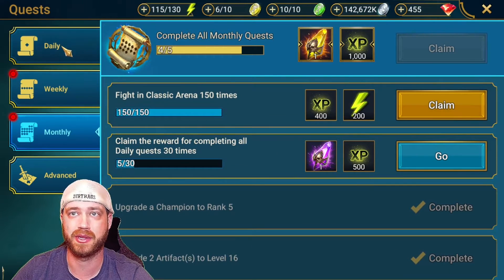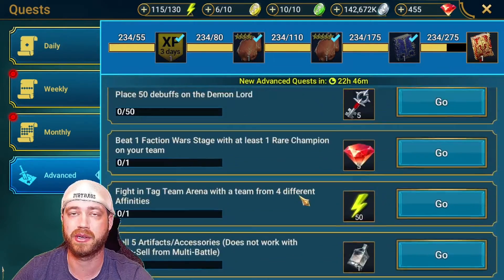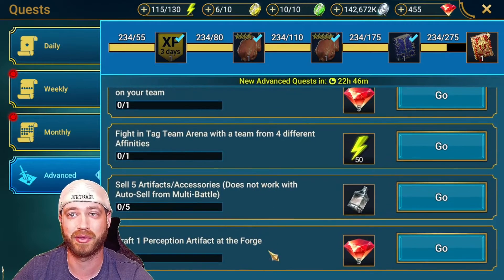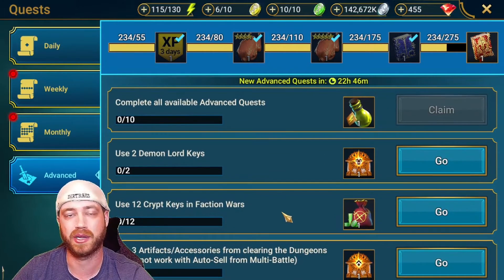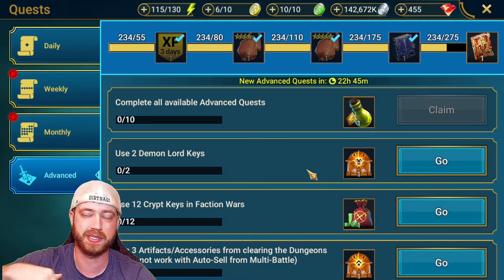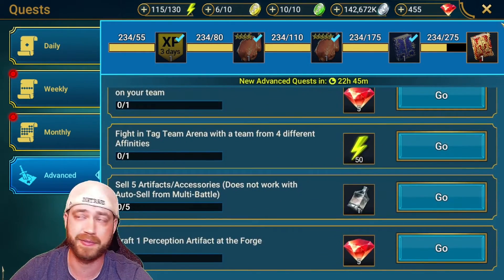Dailies — don't use this until you're about to either reset or if you're just doing your dailies. During Clan vs. Clan and 3v3, I think the hardest one is the 3v3 battles. Tag Team Arena with four different lineups — this is the easiest way to get these when you're doing Clan vs. Clan or you have a really crappy defensive team and everybody has one person as their defense. That's probably the easiest way to do these advanced quests, which then you can get this brew — an extra 50 right there.